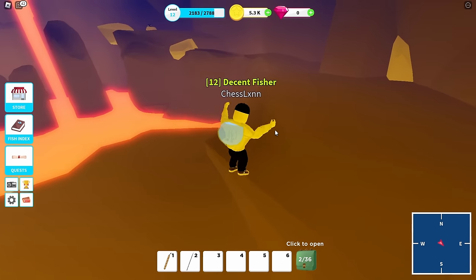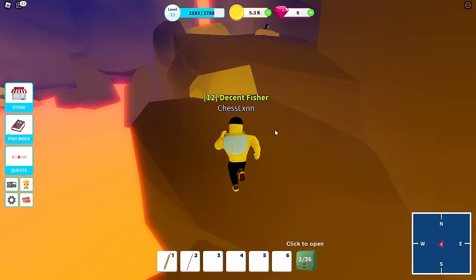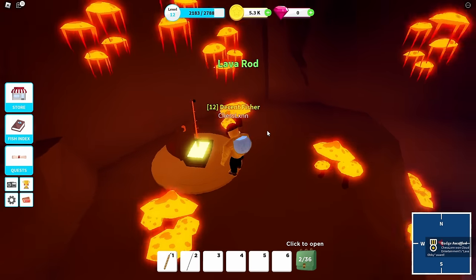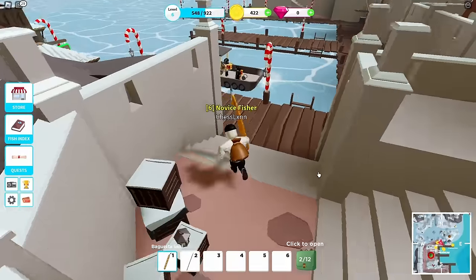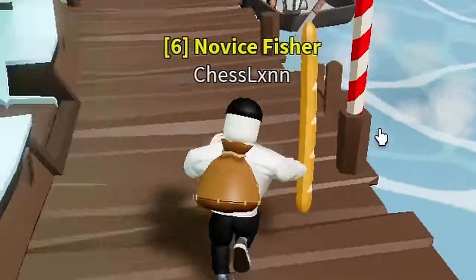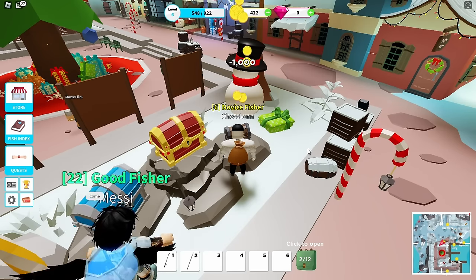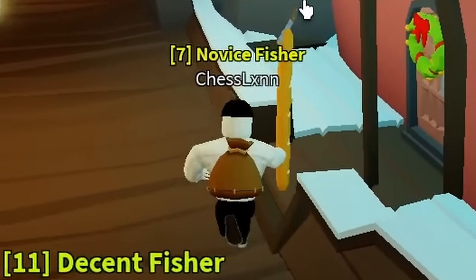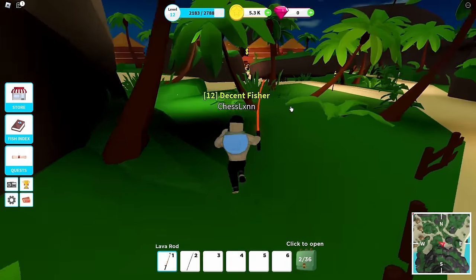Eruption Island has a special obby inside the volcano that players can complete to get the lava rod. The lava rod isn't anything spectacular, but it's better than the basic fishing rod. And whoever thought of the jiggle physics for the fishing rods needs to be fired. I tried getting a better rod at Port Jackson and got the baguette — that thing was swinging almost inappropriately. It's the weirdest detail they added.